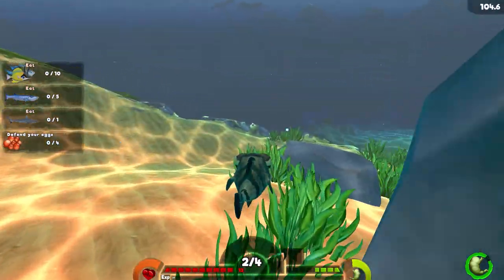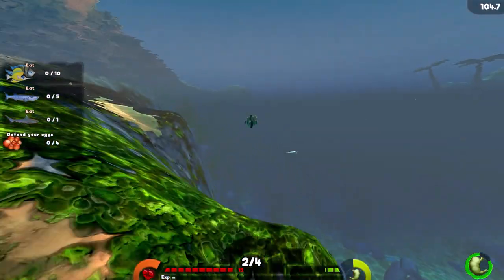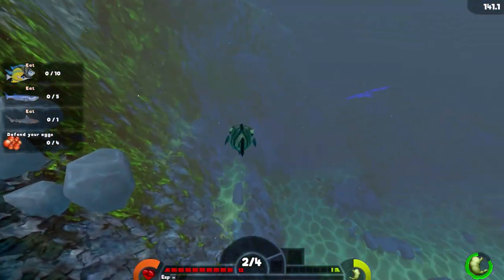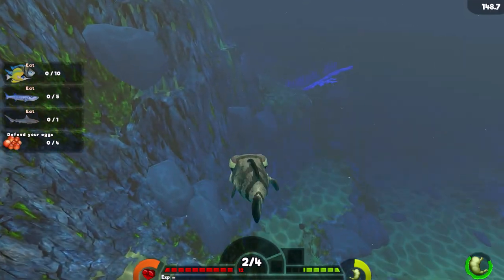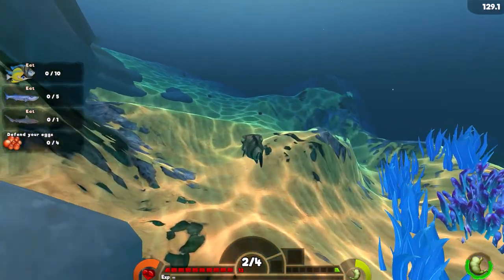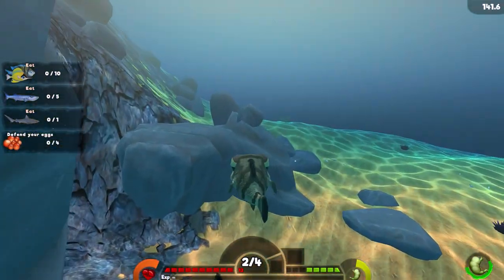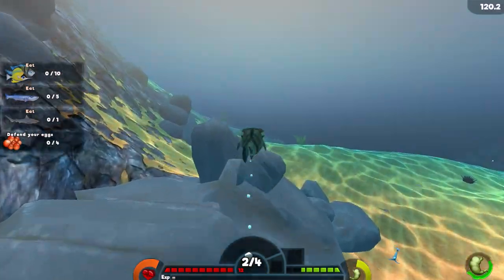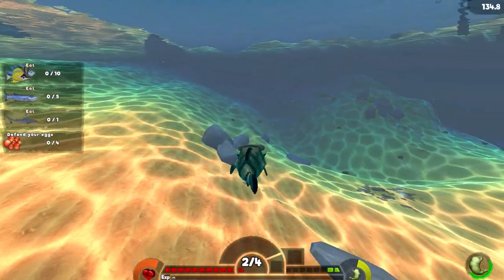We need to get away from those sharks because we don't want them coming after us — then we're dead. So the objectives are: eat 10 sergeant majors, get a mako shark, and kill five barracudas. Okay, it's not too bad.